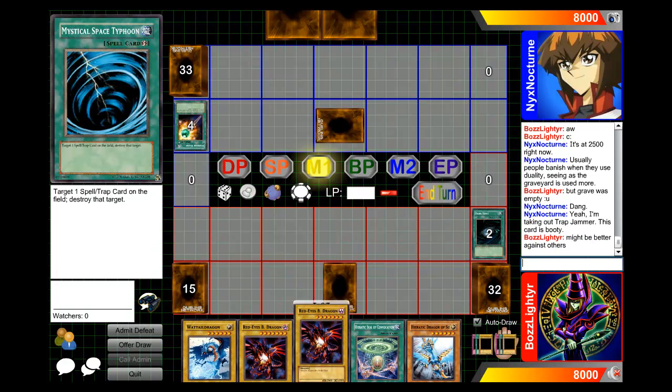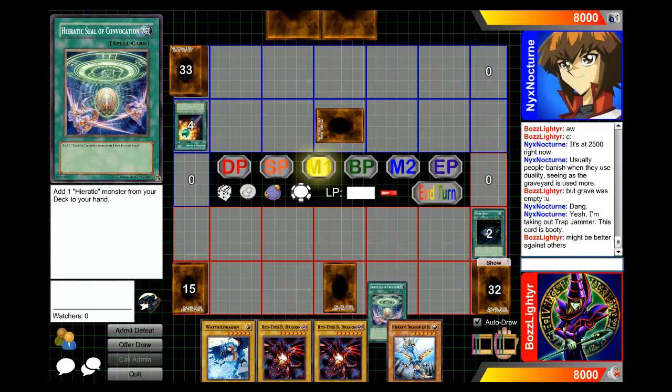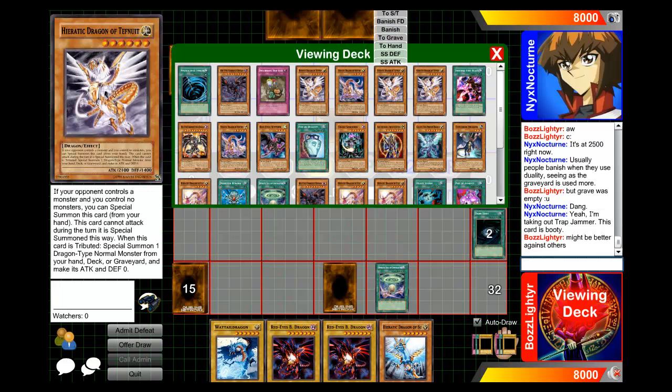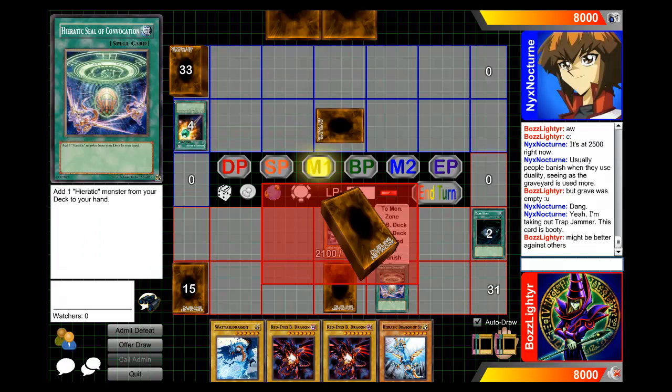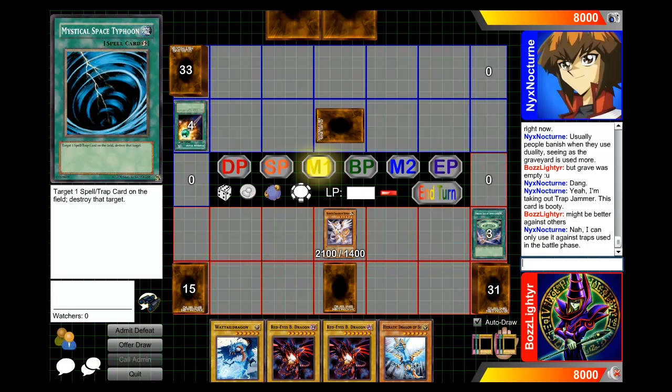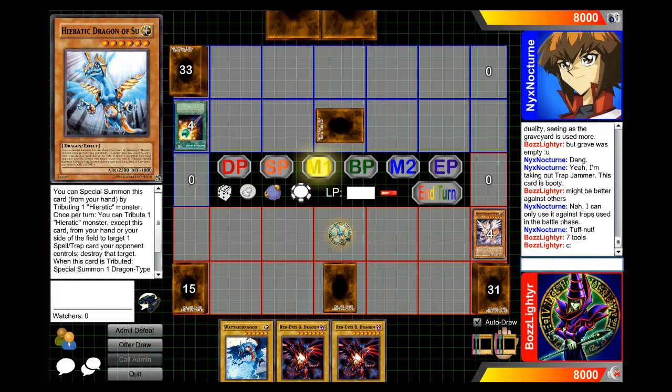So here I draw. I didn't use my seal at first because I wanted to see what I could draw first, which I think is a good idea. So I'm going to go ahead and get a Tefnit and then I can go ahead and tribute it for Sue. And that's going to be okay. So go ahead and summon Sue.